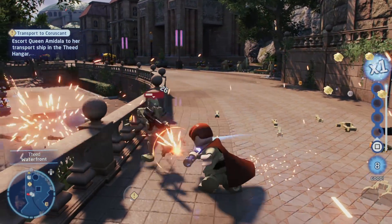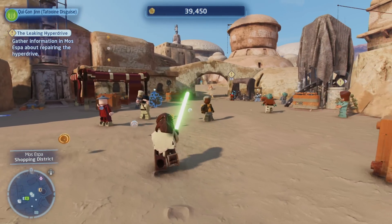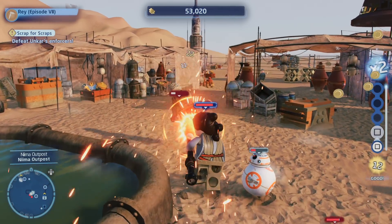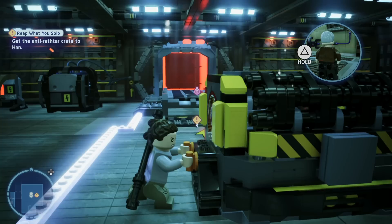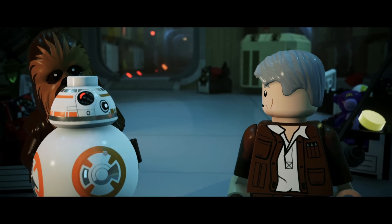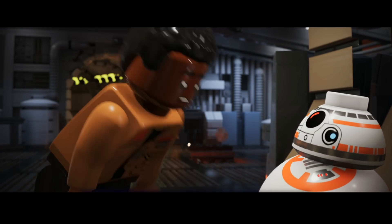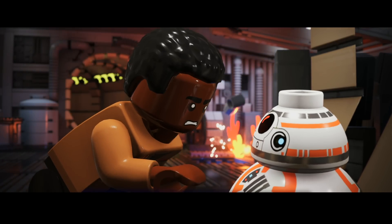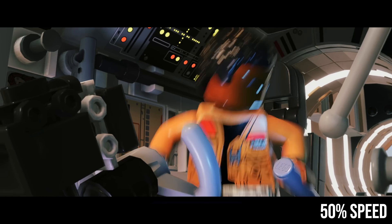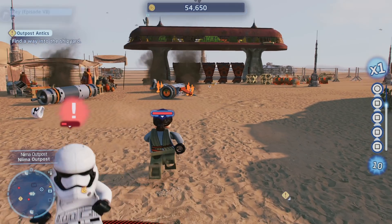The sheer volume of variety here impresses. Every major environment from all nine movies is represented here, and they all feel like a good facsimile of the area in the film. Even shorter zones get a polished treatment with plenty of unique assets. The post-processing is very effective — a high-quality bokeh depth of field is applied in close-ups and cutscenes, which gives them an appropriately cinematic look. An object-based motion blur with a reasonably high sample count rounds out the package, although camera motion blur is absent.